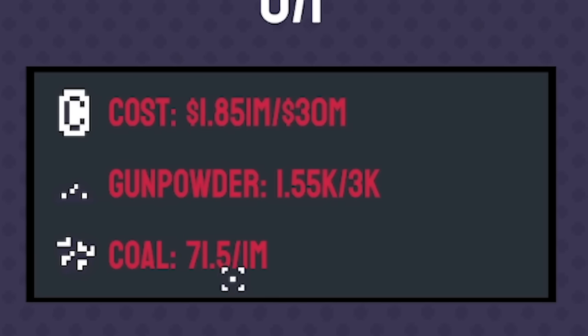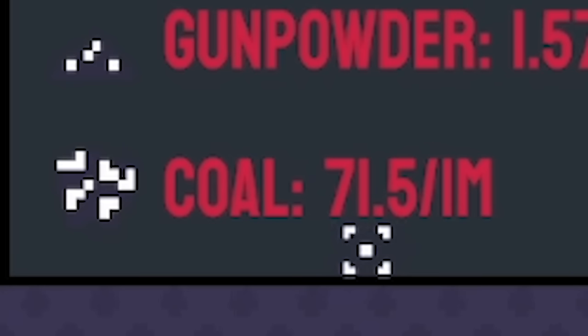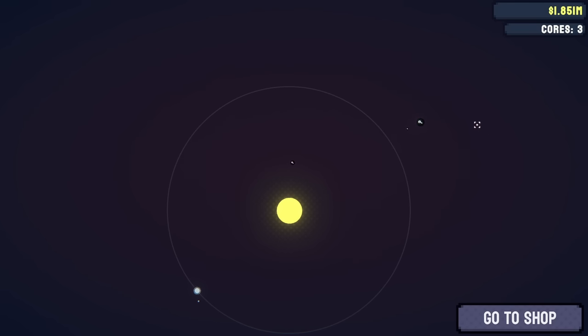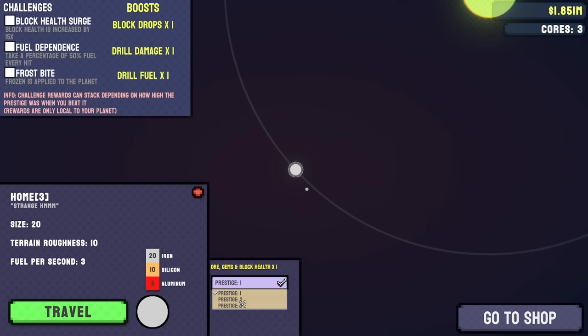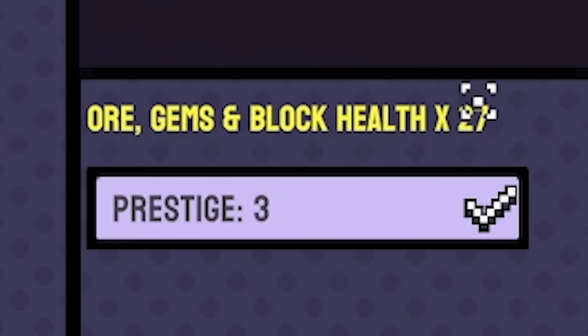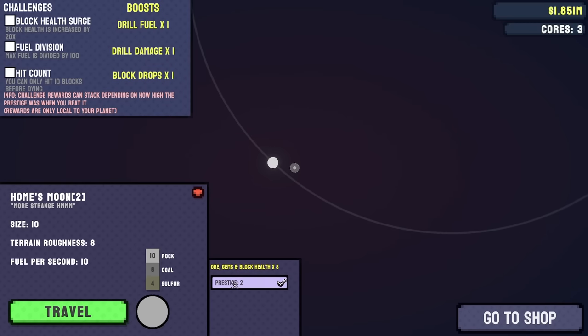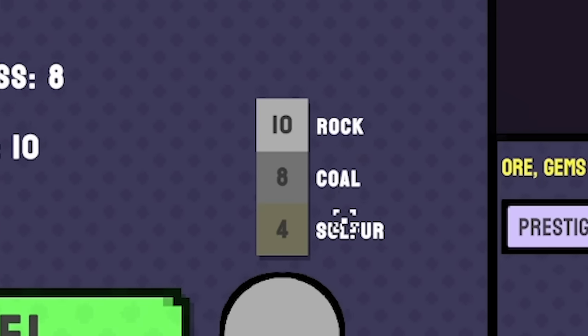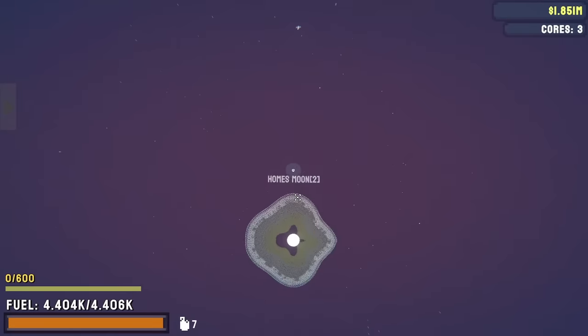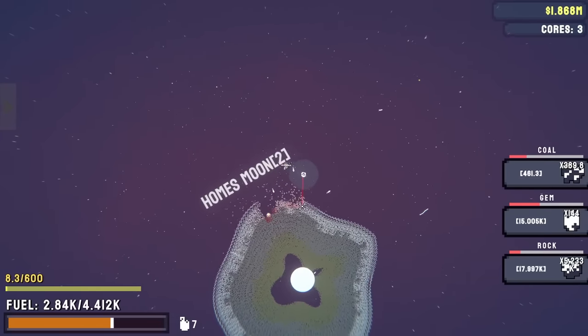And coal — I need 1 million, but I only have 71. That will allow me to mine some of the other planets orbiting the sun. We're currently here — we've got the home planet, which we've prestiged three times, giving us 27 times the resources, but they're more powerful. If we head to the moon, we've only prestiged twice. This is also where the coal and sulfur is to make the gunpowder we need, so we'll probably start here.